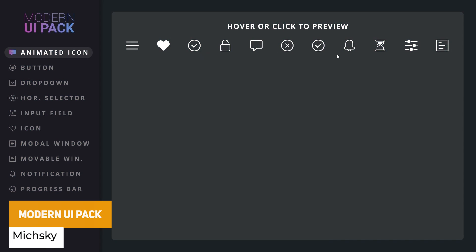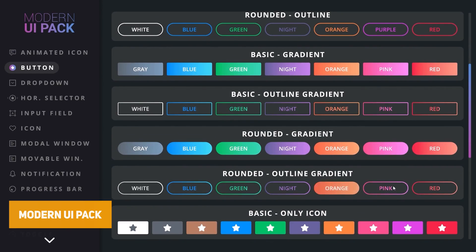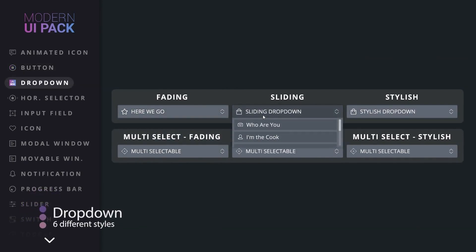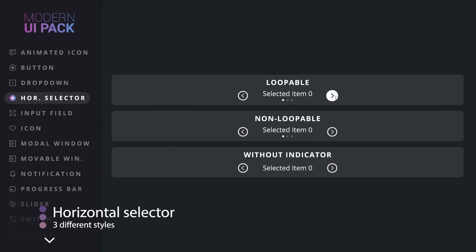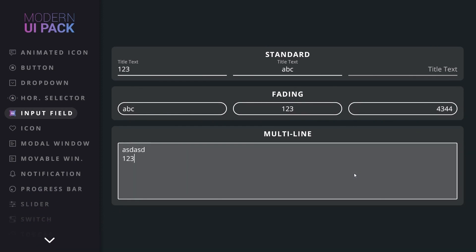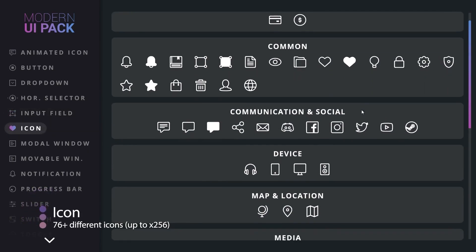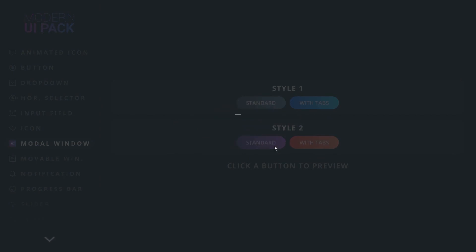Then we've got the popular Modern UI Pack, which is a clean minimalistic stylistic UI package featuring a UI manager, editor tools, full demo scenes and over 18 different UI elements — whether that's drop-downs, progress bars, radial sliders and lots of different things. It includes thousands across different colors of that beautiful clean style for your UIs, which I really like.